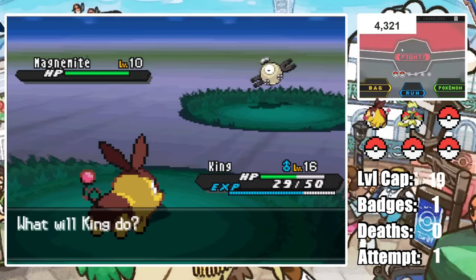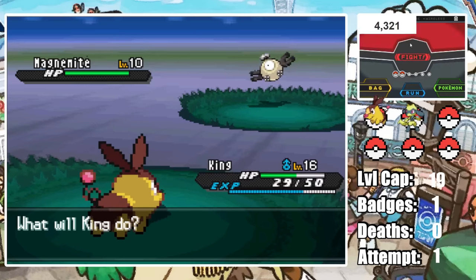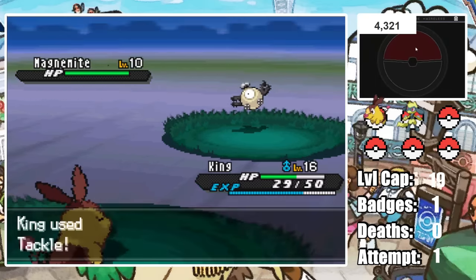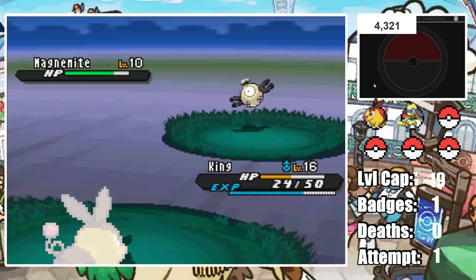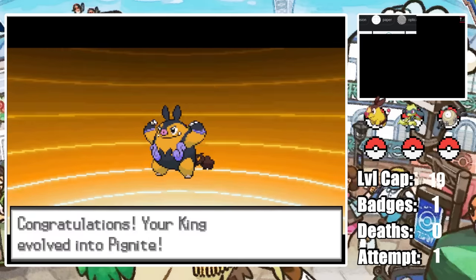While in the base games Magnemite is just a free win versus Roxie, in challenge mode she has a Grimer with Mud-Slap which — excuse the pun — slaps around Magnemite due to it being 4x super effective and lowering our accuracy. But it is still a great Pokemon; I just wanted to mention it's not as free as in the base games. King also evolves, and with that it's time to take on Roxie.